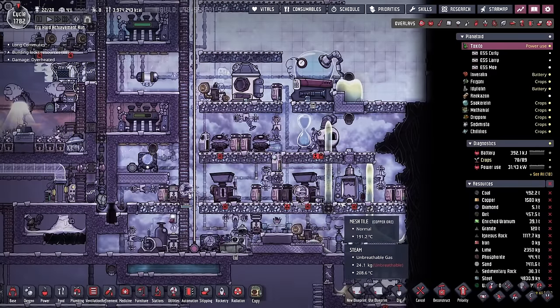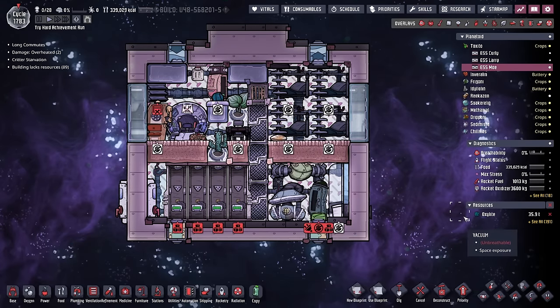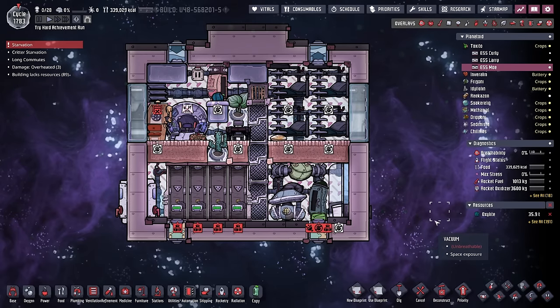That's a problem for future Echo. The ESS Moe is pretty much ready. We have 35 tons worth of oxalite, 100 basic rad pills, and 340,000 calories, which should be plenty.